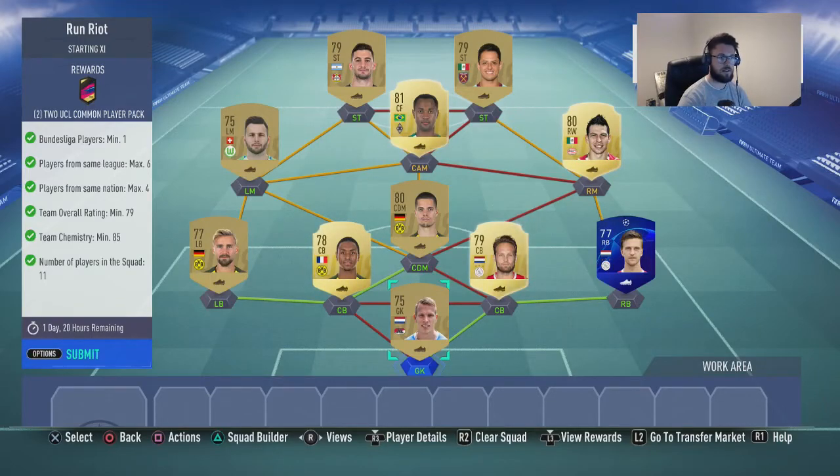You can have Bundesliga players from 17, maximum 6; players from the nation maximum 4; ratings of 70, 8, 9, 85 — 3 and 11 players in the squad.